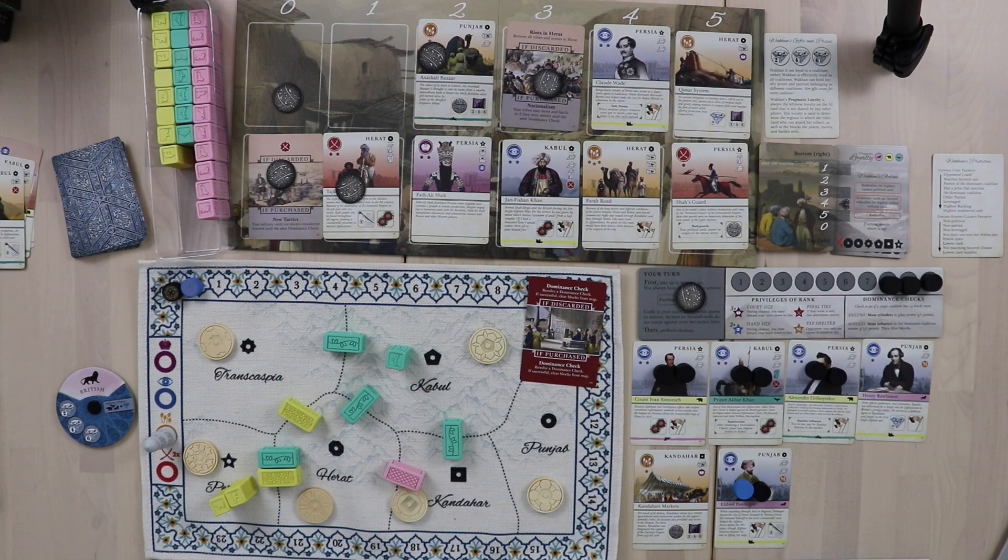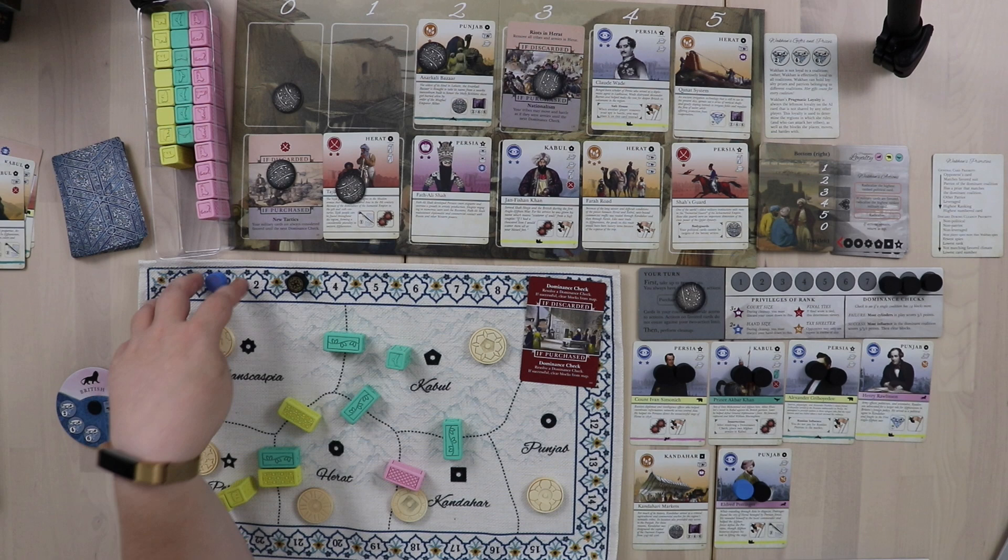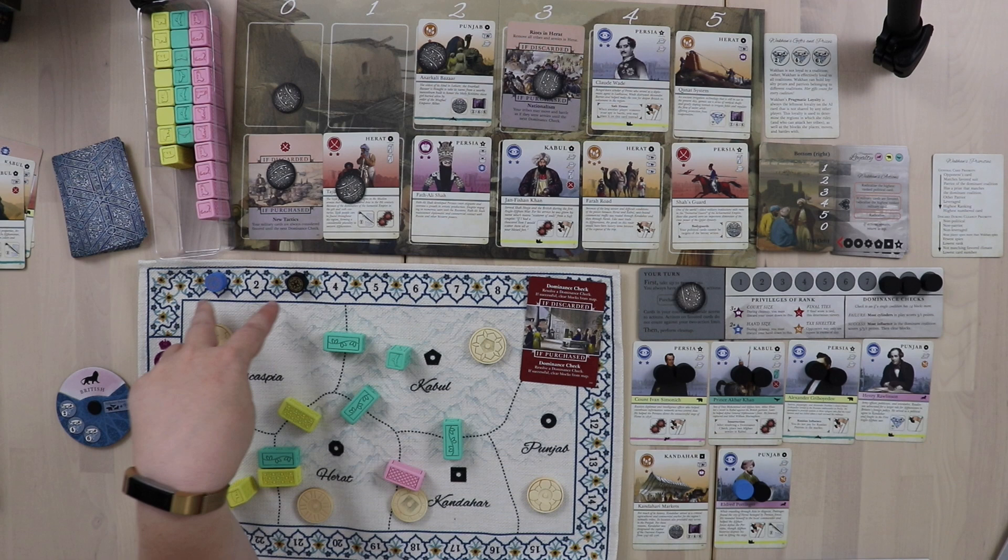Wakhan buys the dominance check and triggers scoring. No coalition was dominant at this time, so we score based on the number of cylinders out — and Wakhan is absolutely smoking me. On a failed dominance check, it goes to personal power: Wakhan gets three points for having the most cylinders out, and I get one point for having the second most. She's not ahead of me by four yet, but if I lose another dominance check this way, she will win the game.